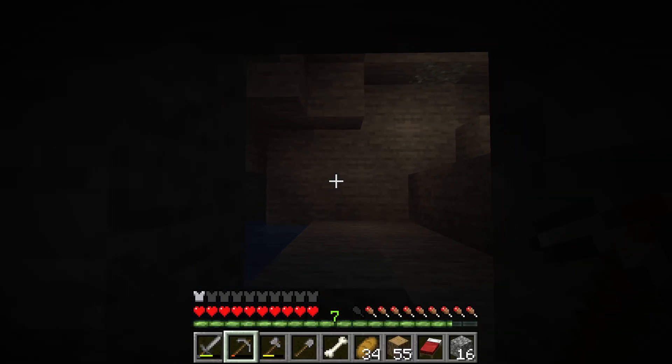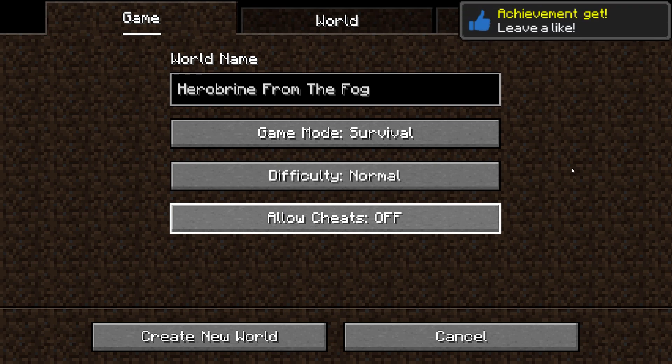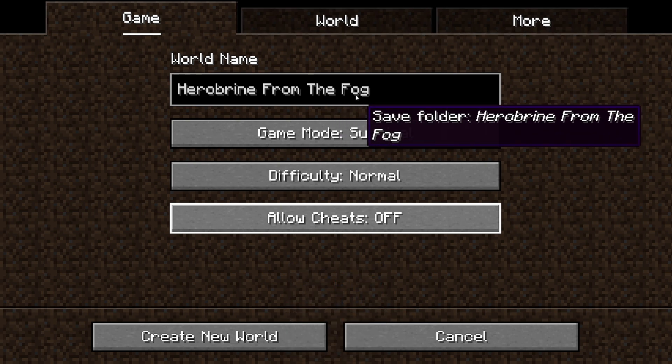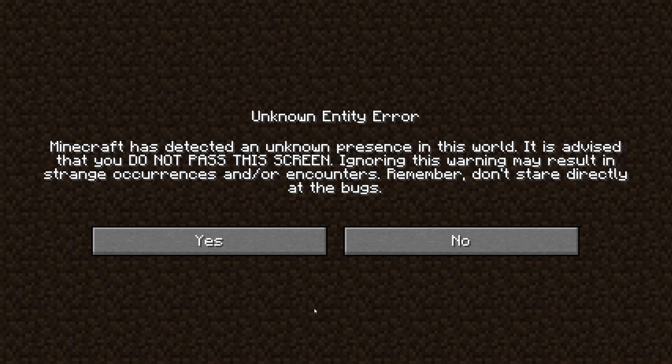Welcome back to another Minecraft video! Today we're finally trying out the From the Fog mod for Minecraft Java. Right away there's a warning screen: 'Unknown entity error - Minecraft has detected an unknown presence in this world. It is advised that you do not pass this screen. Ignoring this warning may result in strange occurrences and encounters. Remember, don't stare directly at the bugs.' I guess we'll click yes and go through.